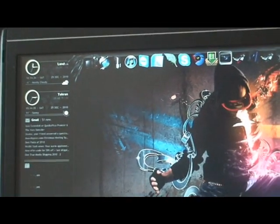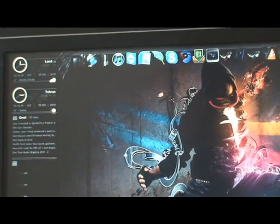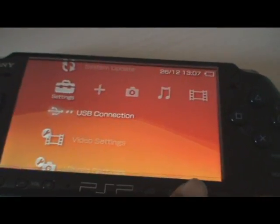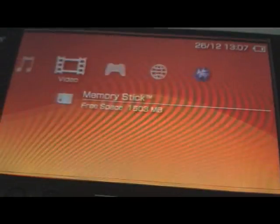Now you can go ahead and disconnect the PSP, and I'll be showing you that it really works and how to run it. We're now back on the PSP, and you can see that my PSP is running DNA HEN 6.20.